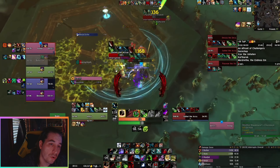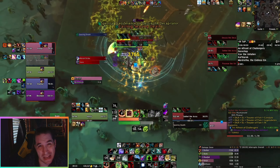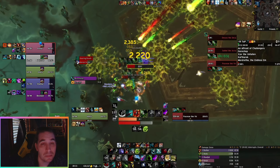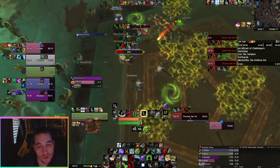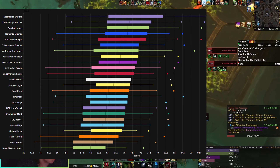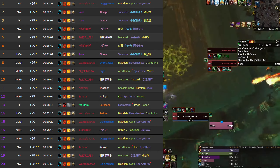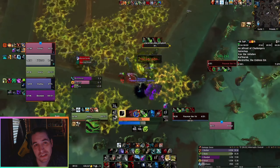Survival Hunter has been memed for years for not really being too good of a spec. So it is quite surprising that now in 9.2 they find themselves being one of the better performing DPS specs for melee, at the very least. They are at the moment the better performing melee DPS spec in the raid overall, and the second most popular melee DPS spec in Mythic+. In the highest keys they are very often taken as well — a very wanted and in-demand spec right now.